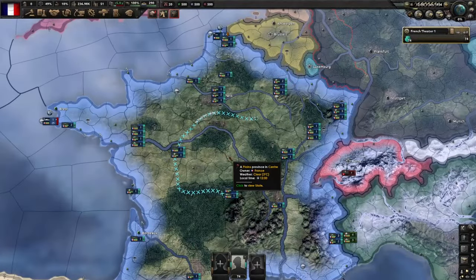In Hearts of Iron 4, your divisions and their composition is one of the biggest make or breaks for any playthrough, so it's really important you understand how to make them as effective as possible. The beauty of this game is you pretty much have free reign over how you design your divisions, including the equipment they use, how many men are in that division, and other supporting factors to influence their stats, all of which will affect their strengths and weaknesses.